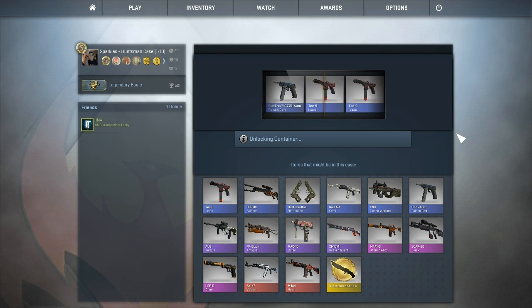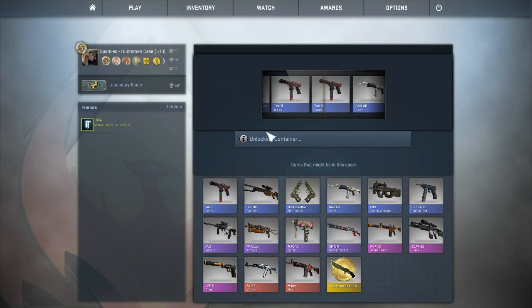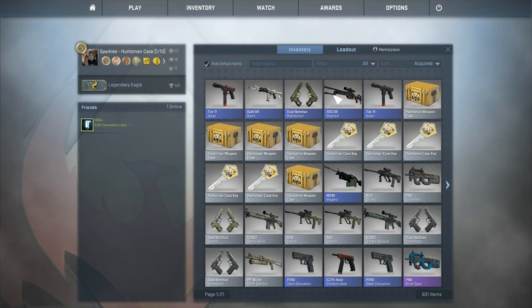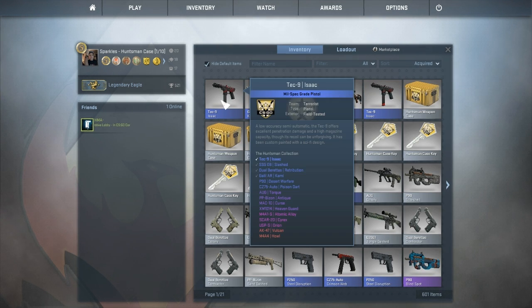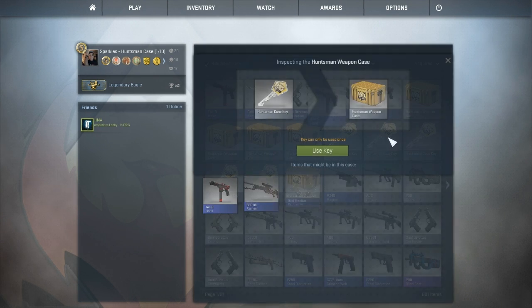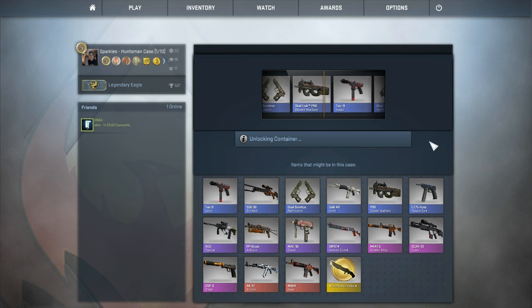Fifth box — no, I saw the CZ stat track, I wanted that, but instead it's gonna give me another Tech Nine, which looks in slightly better condition than the one I already had. Battle scarred and field tested — yeah, I was correct. We've got five cases to go, halfway through our opening, no real good skins.